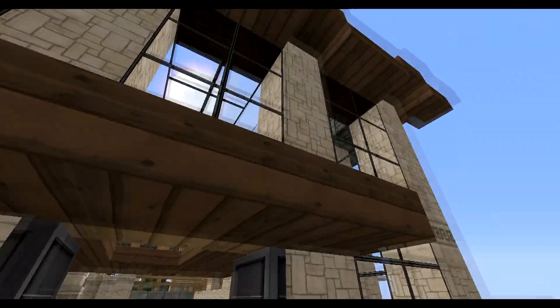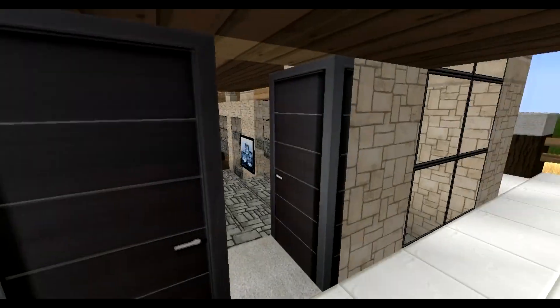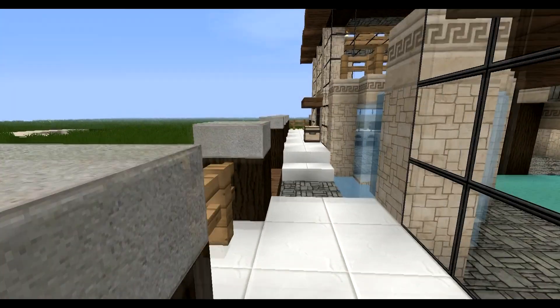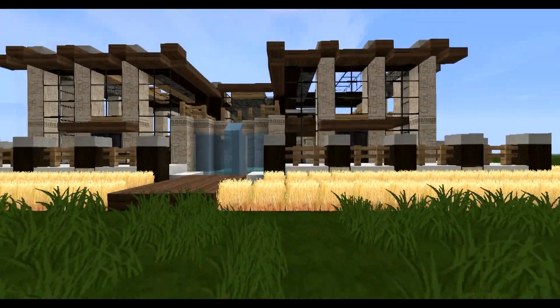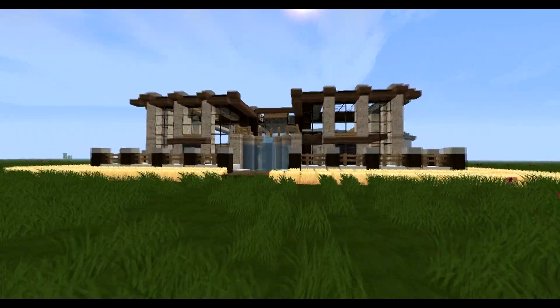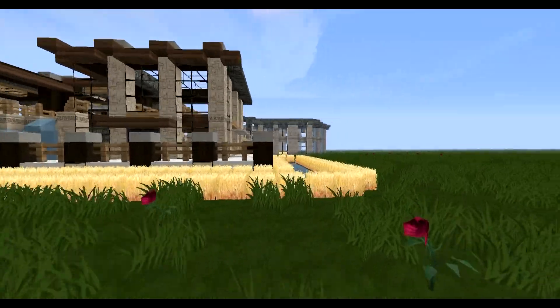Over here we got the little — what do you call it — like a cover over the entrance. So when you need to unlock your doors, you can just stand under here and not get wet. My imagination went completely bananas on this house, I'll tell you that. I mean, it looks pretty cool, I guess — it looks decent. Let's just keep it on that.